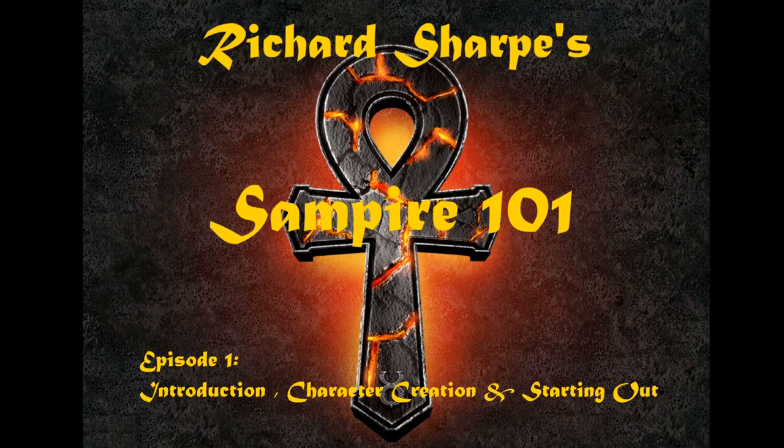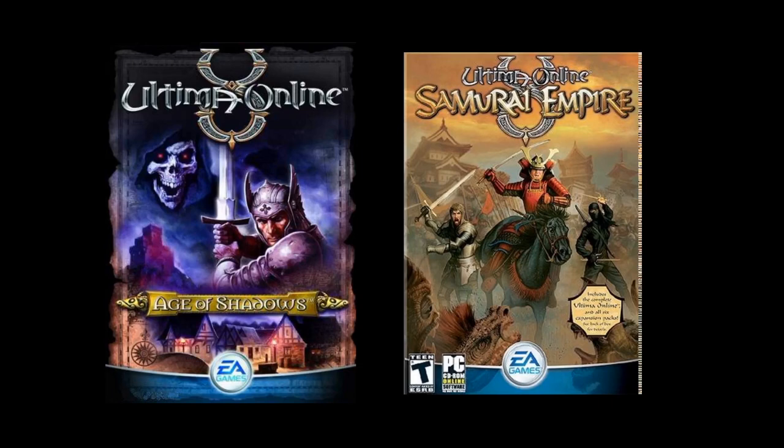At its core, a Sampire is a Samurai Vampire — or Sampire. It had its early roots when Age of Shadows came out in early 2003 with the introduction of the Necromancy skill in Ultima Online.